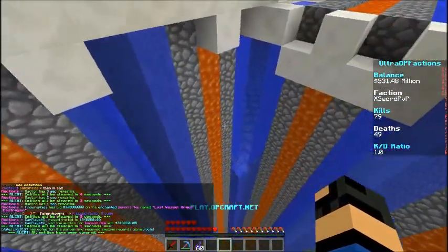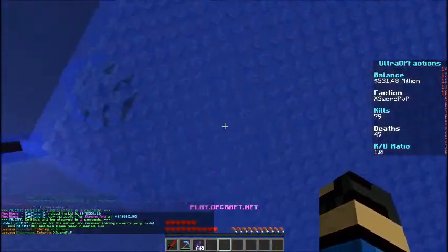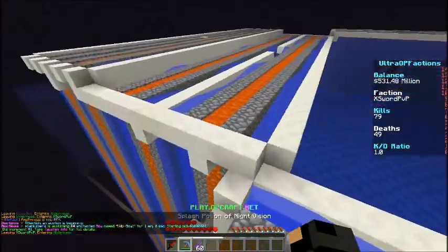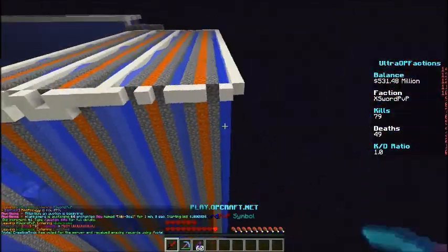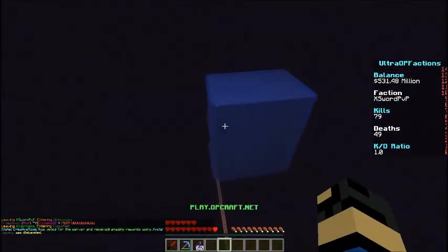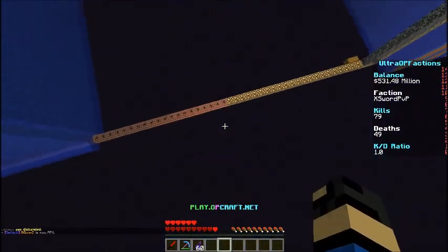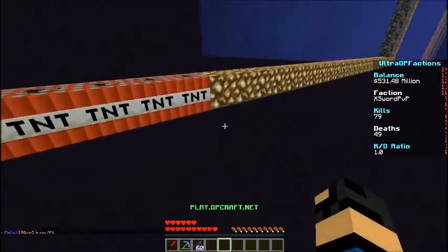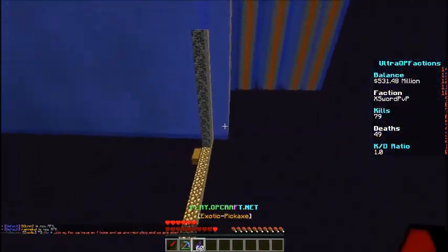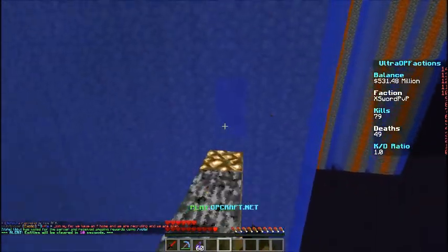The lava and water walls still work well because water prevents TNT. There was a sand cannon and it would probably take one shot to get through, then two or three more to get inside. This setup prevents sand cannon attacks. It's claimed so over-claiming is the main risk, but I'll make sure it's properly claimed.